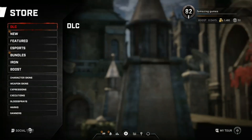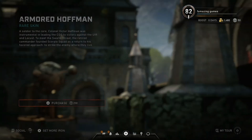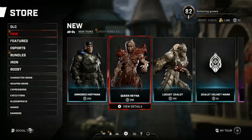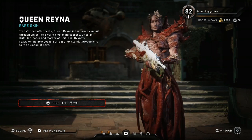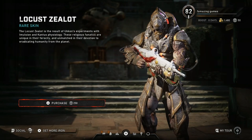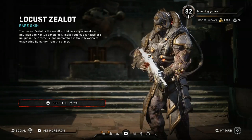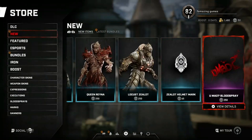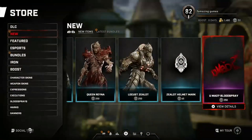What else are we going to be checking first? We already checked the news, so we're going to be checking out the store. We got armored Hoffman, 250 iron. Look at that — that's the classic Gears of War 2 or Gears 1 skin, also had a lot of skins in Gears 3. And we got Queen Reina, 250 iron — oh my goodness, yo she looks really amazing. I like how her belly and back are kind of flattened. Locust Zealot, 250 iron. Zealot helmet mark, 65 iron. And a blood spray, 250 iron — man, it took a lot of operations for that to come out.